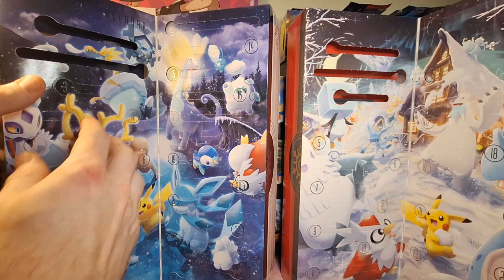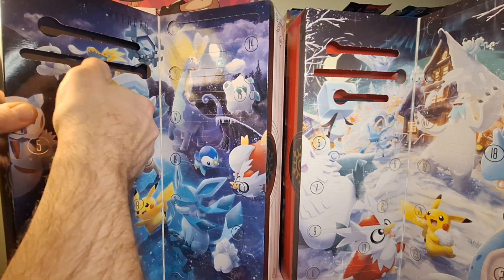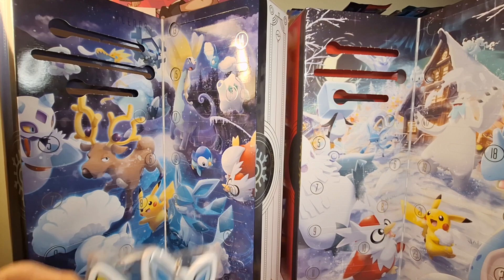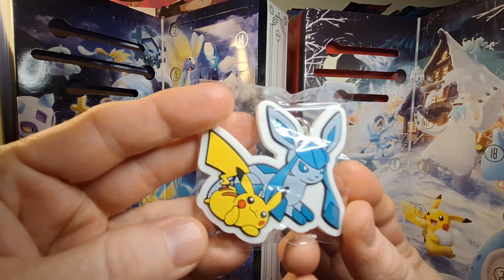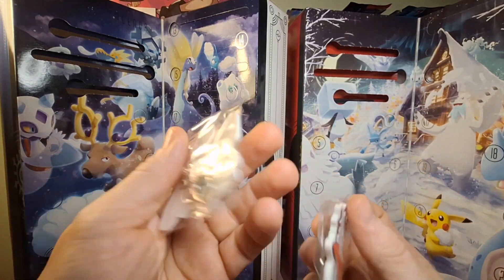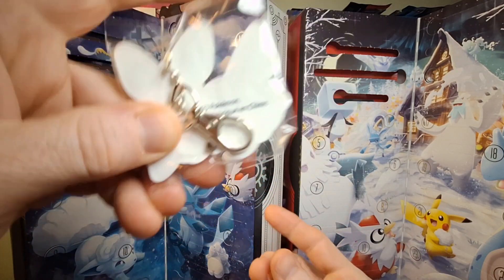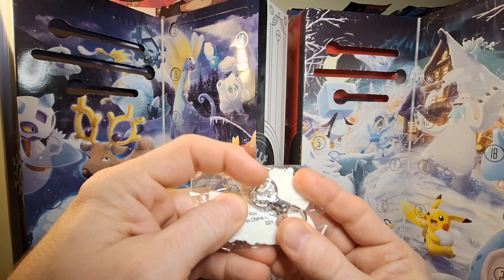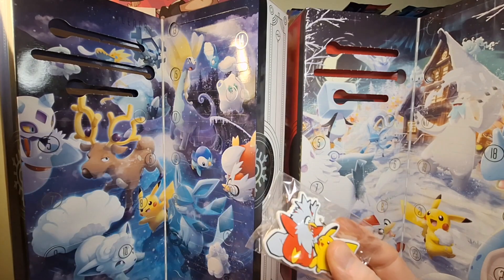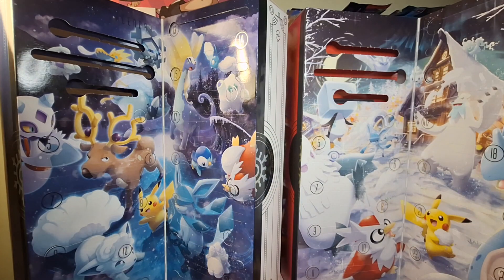Moving into day three from this year's calendar, we get a key tag dangler again. So far both calendars seem to be yielding the same thing on both days. This time we get Pikachu with Glaceon. The 2023 one says 2023 on the back, and the other one actually says 2021 — so in 2022 they gave us an older key tag.